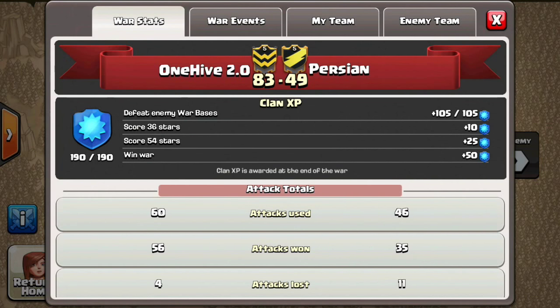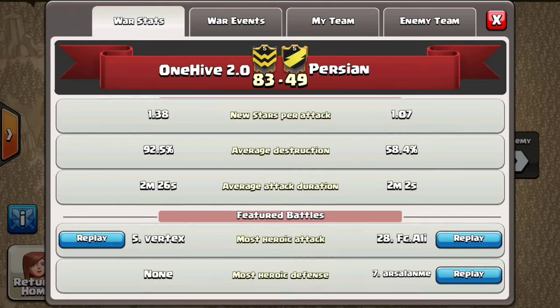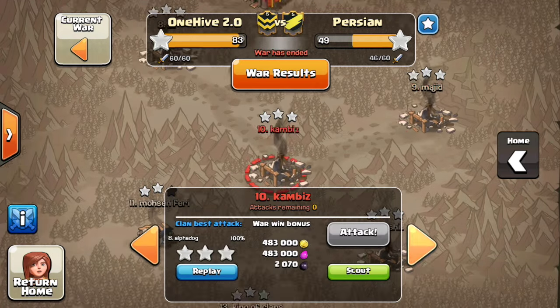How's it going guys, Eric here with One Hive 2.0 bringing you another war recap. Today we're looking at the war against Persian. We ended up getting a lot of their Town Hall 9s — I believe we only missed one, and they only got one three-star on us.